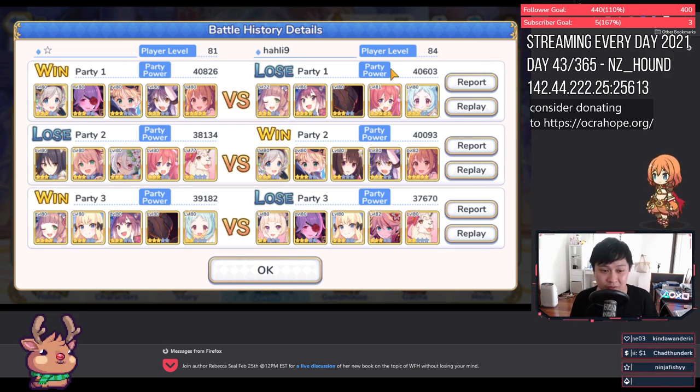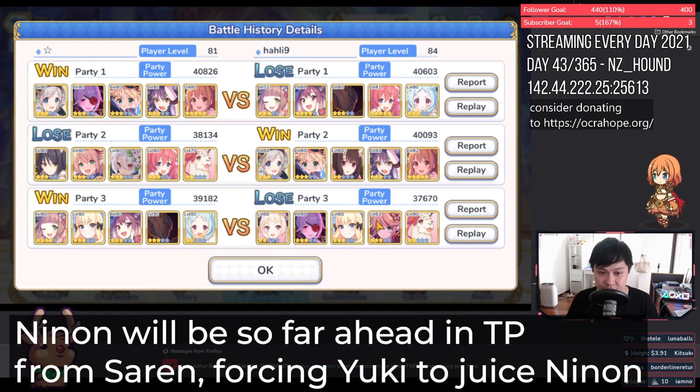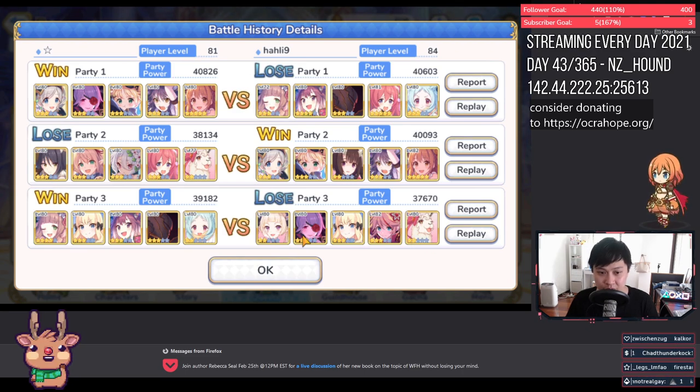I'm going to talk about it on the attack and on the defense. The Ninon comp is composed of the following units: Lima, Ninon, Saren, Mitsuki, and Yuki. Obviously the star of the team is Ninon, but she has a lot of help. Saren is juicing up Ninon, Yuki is also juicing up Ninon, and Mitsuki is laying down an AoE defense downfield — then Ninon just fans everybody.